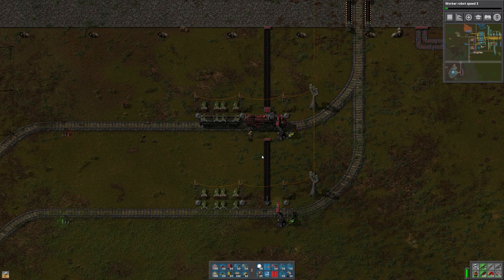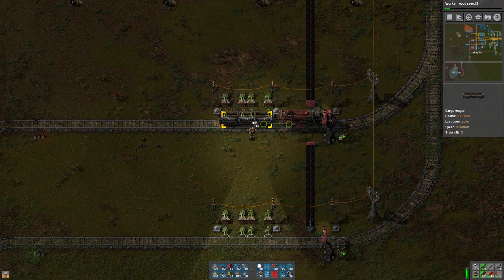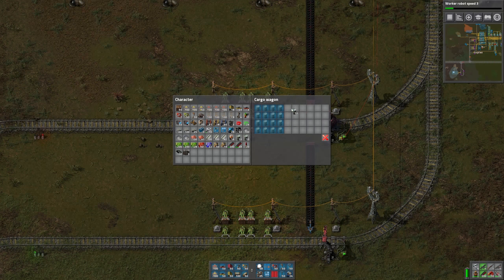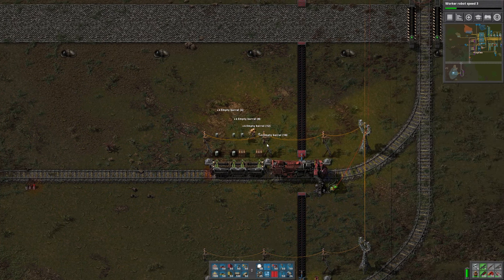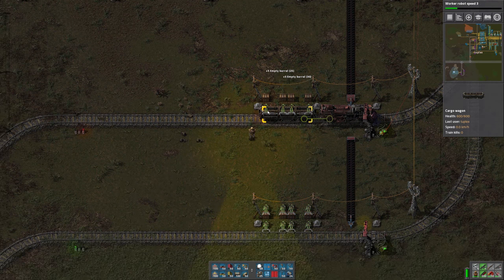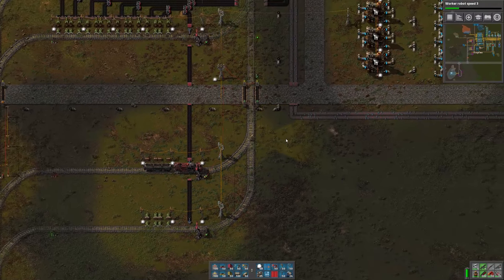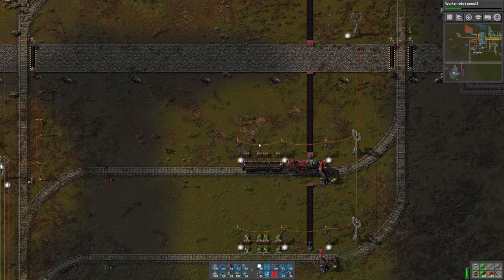I've got some barrels — these are in stacks of 10. If I just hover over and use my middle mouse, that automatically sets the filter for whatever I'm holding in my hand. There are 10 rows. We'll set empty barrels for half and full barrels for the other half. I think we can do the barreling down here.